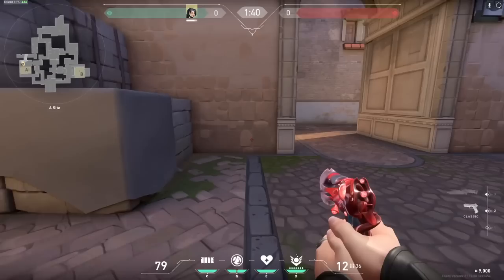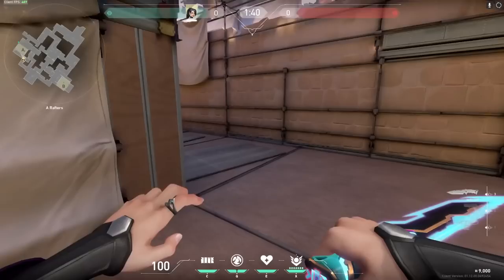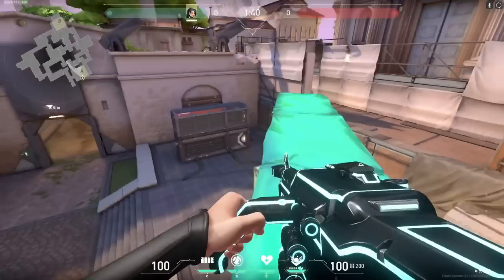This may take some practice in custom to understand how the wall behaves at various distances away from an object, although once done several times you will understand where you need to be positioned in order to achieve these kinds of walls. Once you are able to do the jumping wall boost, you will also be able to do it across distances to get onto objects which are further away from you.